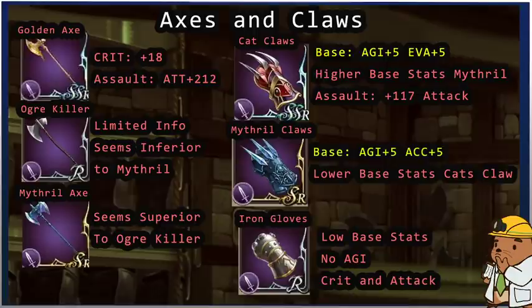Looking at axes and claws — the Golden Axe with crit gives critical hit plus 18; with assault it's attack plus 212. If you're going for an axe you're probably using Yerma, and you'll want a critical axe since Yerma is very critical-hit focused. The Mithril Axe seems directly superior to the Ogre Axe and Ogre Killer — in the case of the axe, the Mithril Axe just wins outright, so jump straight from normal axe to Mithril Axe.